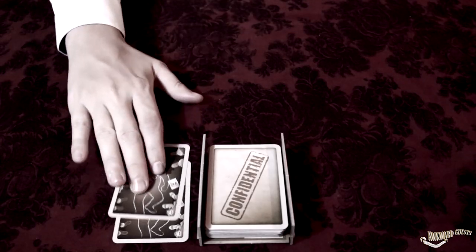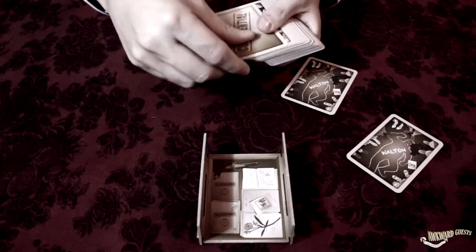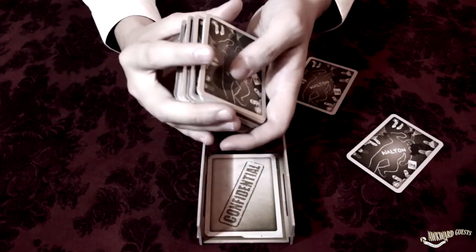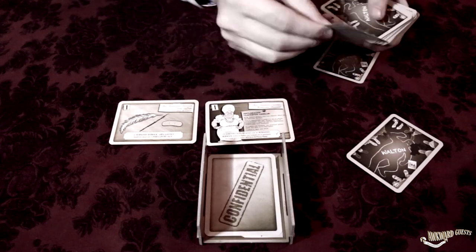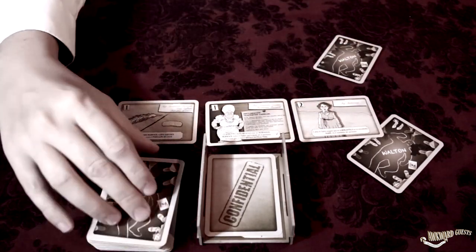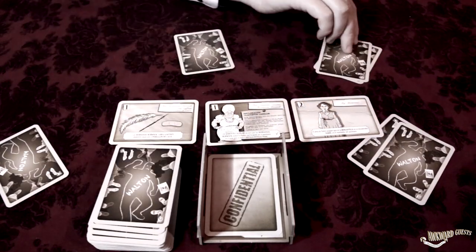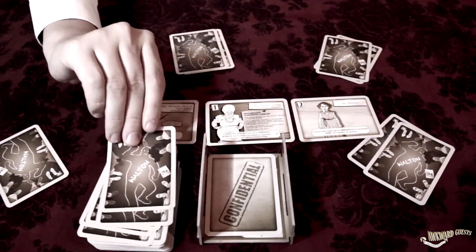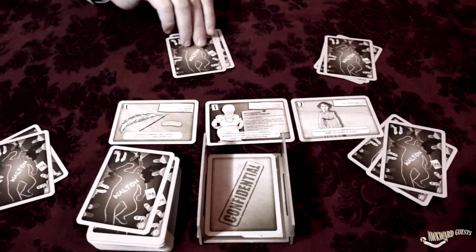If the game pile is empty, take the discard pile from the discard drawer and shuffle them. The three first cards are put on the table face up on the revealed cards pile. In that way, all the remaining detectives in the game receive extra information. The rest of the cards are placed on the game pile so that players can continue drawing.